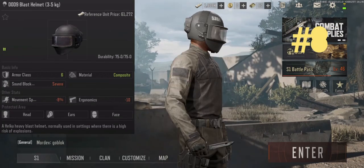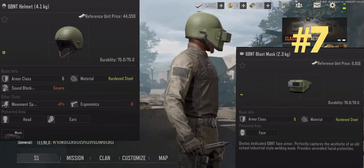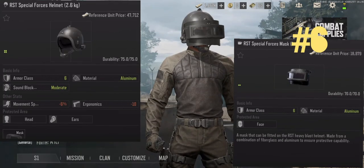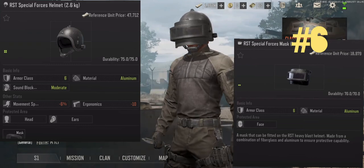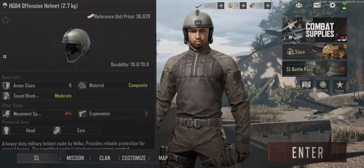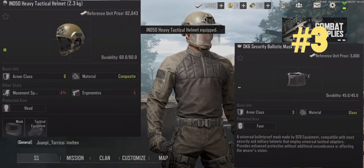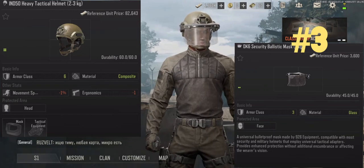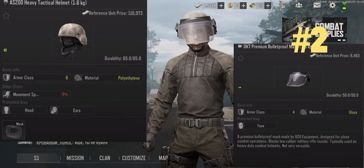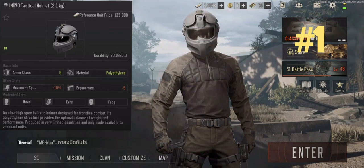There are eight tier six helmets. The D0-D9 and 6B NT have severe sound block and also weigh a lot with poor speed and ergonomics. The RST Special Forces helmet has great material but moderate sound block and poor speed and ergonomics. The HG-84 also has moderate sound block but has high durability and low weight. The SH-65 has low sound block and poor speed and ergonomics combined with bad material. The IND-50 is number three because it's the only tier six helmet that has great movement speed and ergonomics. The AS-200 is number two due to zero ergonomic reduction and very low weight. The IND-70 takes the top spot due to low weight, very high durability, and no sound block while also providing a tier six face mask.